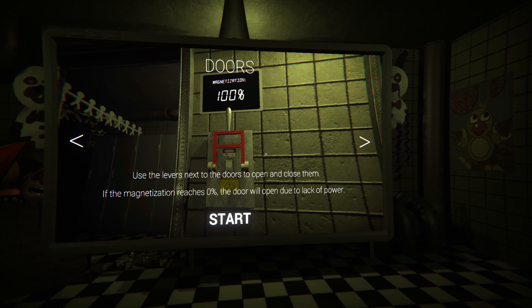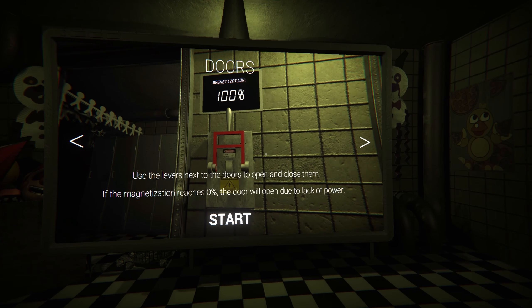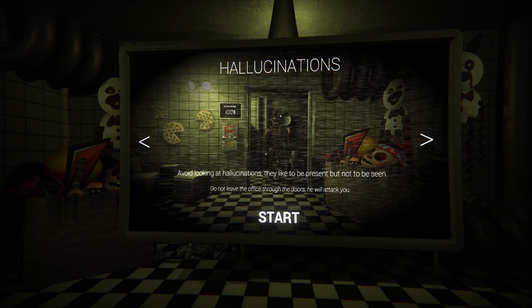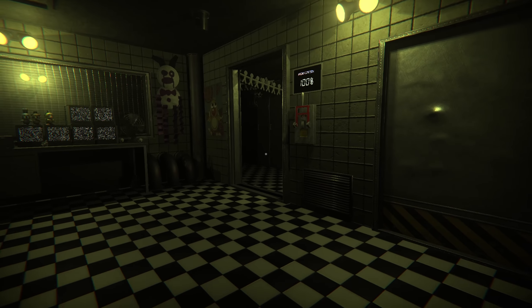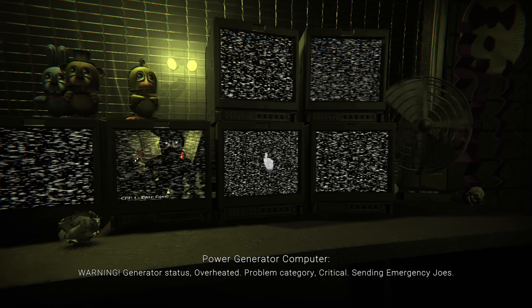Let's read what this says. 'A camera system — use the monitors to check rooms near your office. Use the lever to turn the systems on and off. Use the levers next to the doors to open and close them. If the magnetization reaches 0%, the door will open due to lack of power.' Oh, this is kind of like the original FNAF, or Return to Bloody Nights too — that's kind of cool. 'Hallucinations — avoid looking at hallucinations; they like to be present but not to be seen. Do not leave the office through the doors. He will attack you.' Alrighty, so let's start this and give this our best shot.